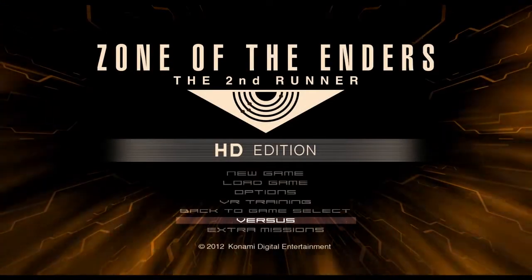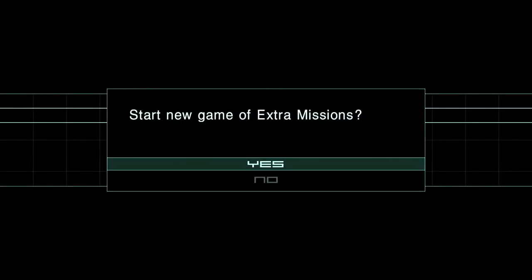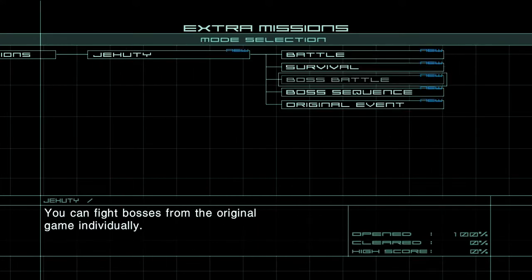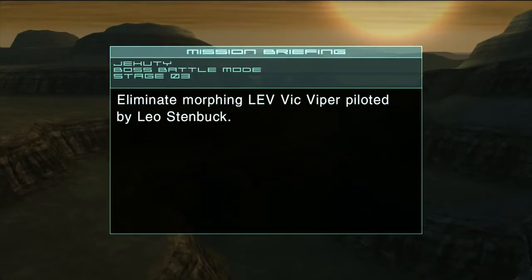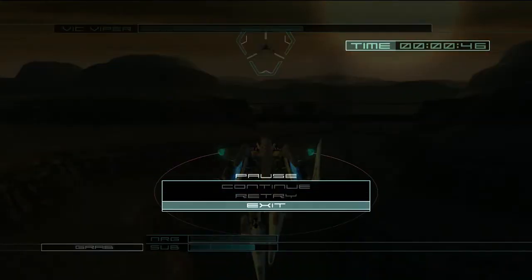I want to try one thing — extra missions. New extra missions — let's go. I'm going to go to Jehuty, go to boss battle, and I'm going to fight Vic Viper. Get a load of this, we'll see if it works. Mission start. Up, up, down, down, left, right, left, right, L1, R1...